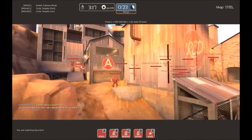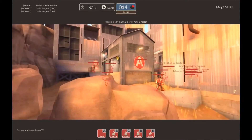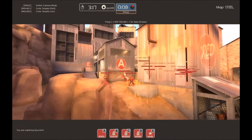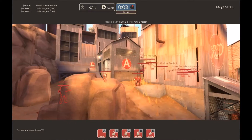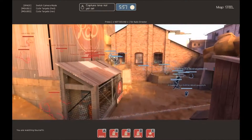Blue team here is pretty much going to expect the same thing, so they're going to probably go in the same movements. Send everybody over at A. Now if red team is able to out-DM the blue team at A, they need to leave lighter classes behind — maybe leave the soldier behind — and then roll back to B, because that's going to be the next effort in the spawn.